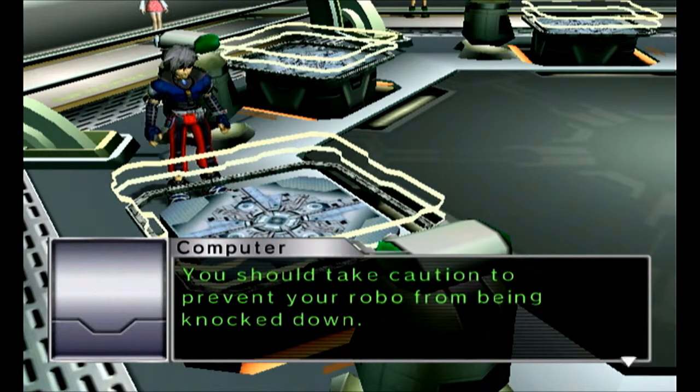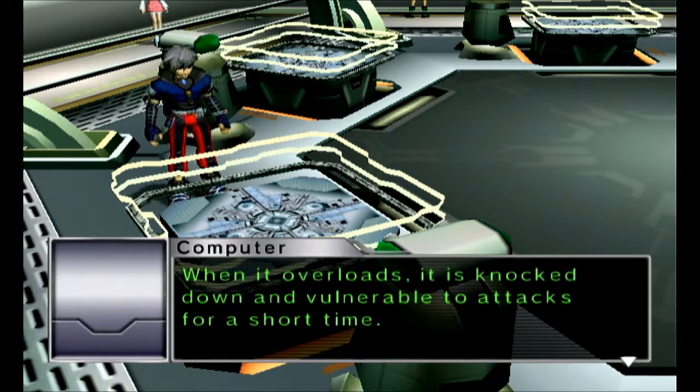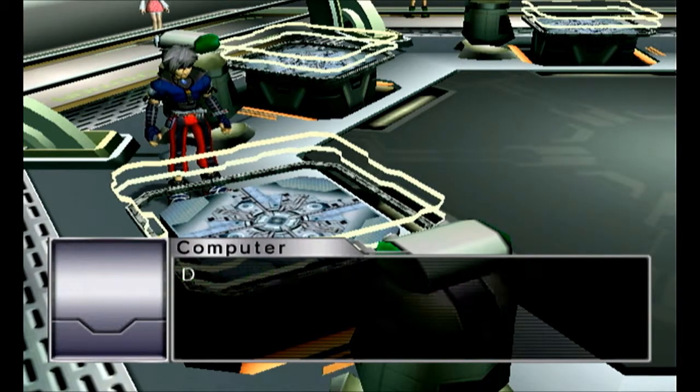You should take caution to prevent your robo from being knocked down! If you receive a powerful attack or a repeated attack in a short period of time your robo will overload! When it overloads it is knocked down and vulnerable to attacks for a short time. However you will be invincible for a short while after you get up while your robo systems reboot. If you tap the buttons quickly your robo will rise more rapidly!